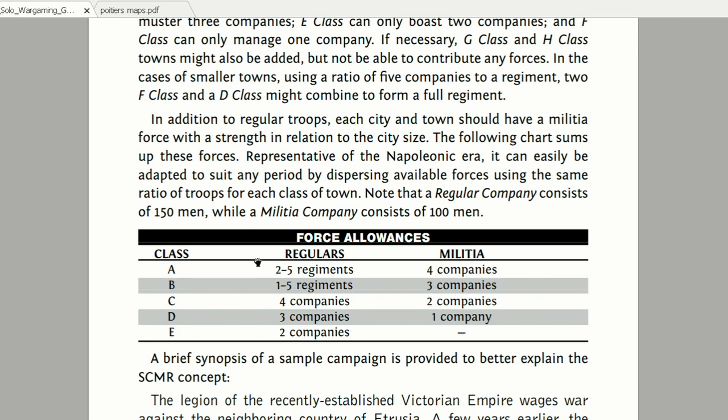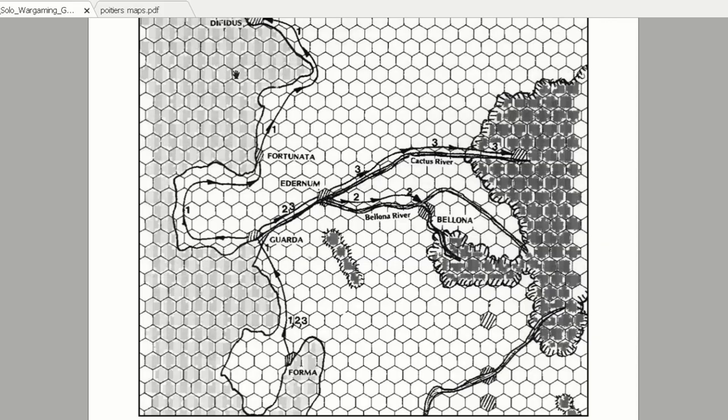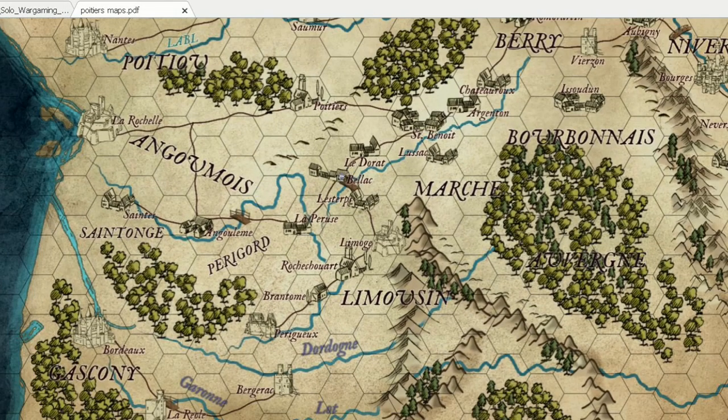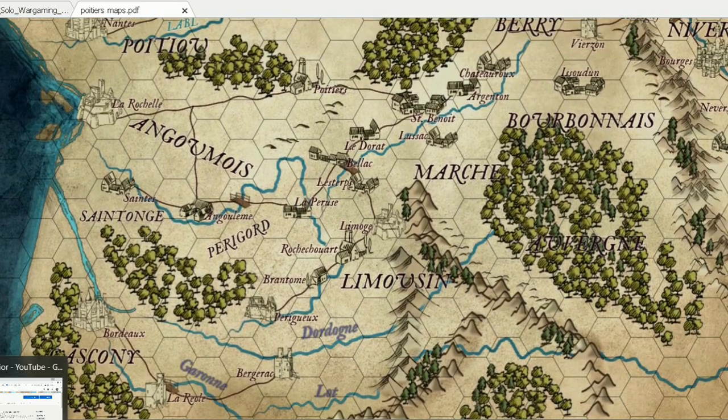You can class a city A, B, C, or D, and depending on your time scale and campaign frame you will have two to five regiments, one to five regiment, three companies, or three reinforcements. This is his map with hexes - you can see it's very close to my map. I believe my map is quite good and covers all the area that the Prince fought. It was made using Wonder Draft - I have a video showing how it works in the channel.